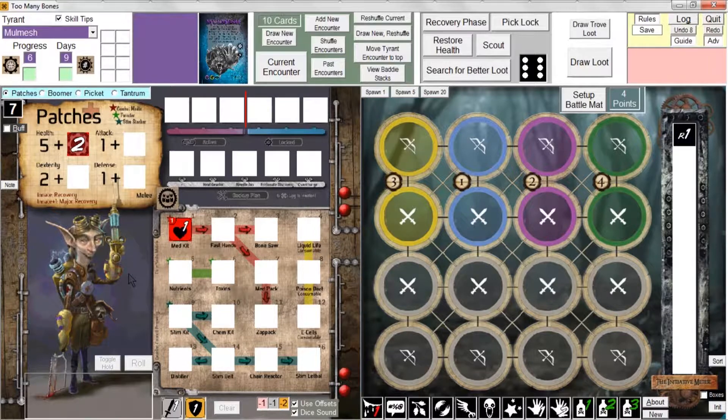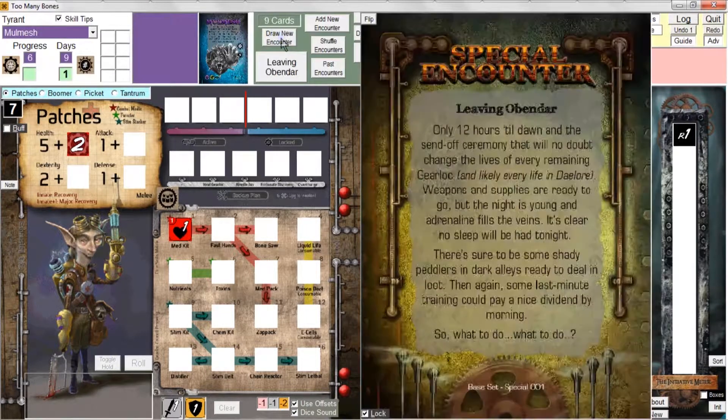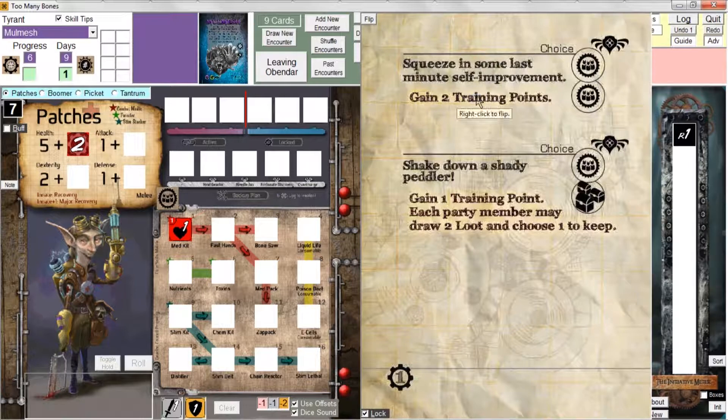I'm going to give patches a free training point - a med kit - then draw our first new encounter, leaving Omendar. The day counter goes up by one automatically, and we get a choice of two training points, or a training point and a choice from among two loot cards - choose one to keep. We also get a progress point. I recommend recording the progress point right away - just come over to the green progress box in the top left corner, right-click it to increase the value, and you've recorded that progress point.